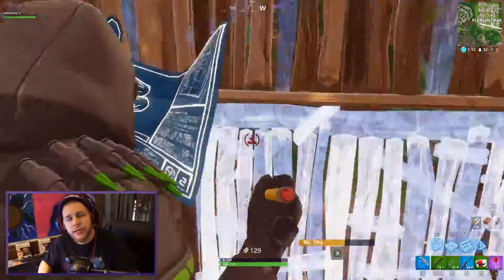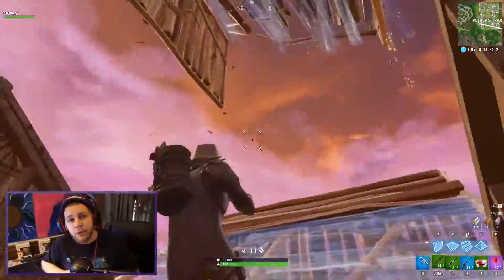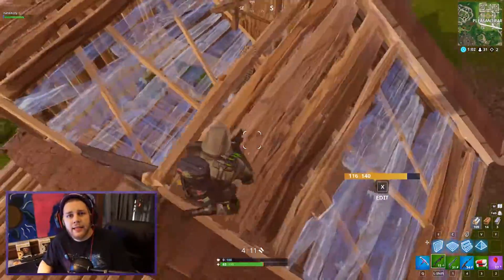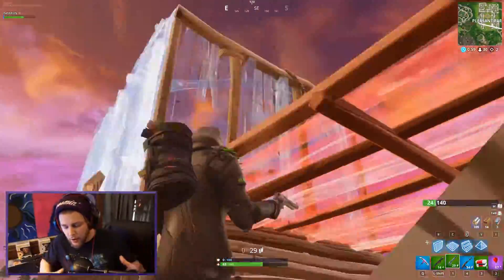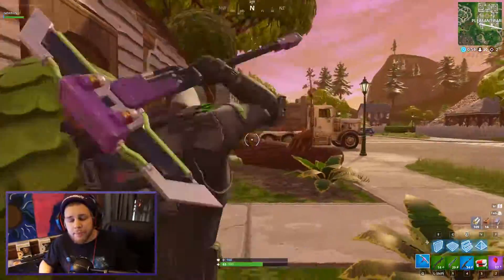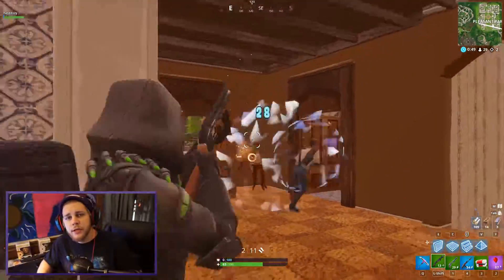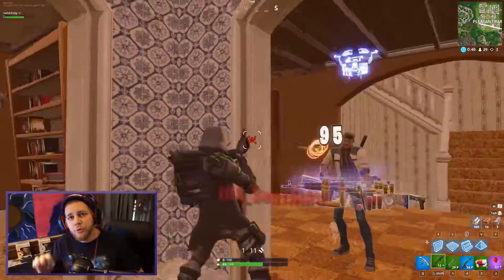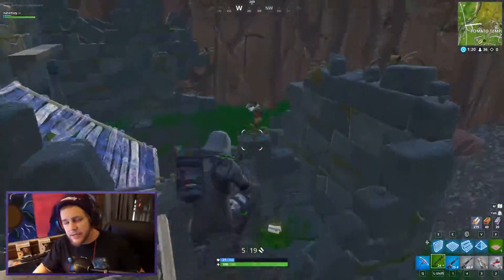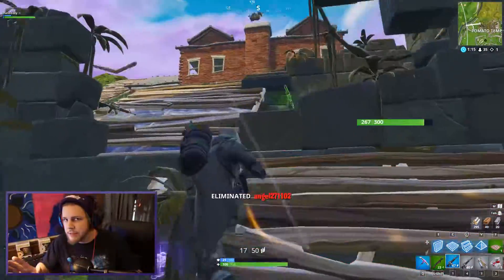You can find these shotguns as floor loot, in chests, supply drops, and vending machines. Now, moving on to the update that applies to all shotguns in general: you will always do at least three pellets worth of damage. Before the update, if you hit with one pellet you did one pellet worth of damage, and two pellets meant two pellets of damage. Now, no matter how many pellets you hit with, you will do three pellets worth of damage, taking those seven-damage hits up to 21 damage.